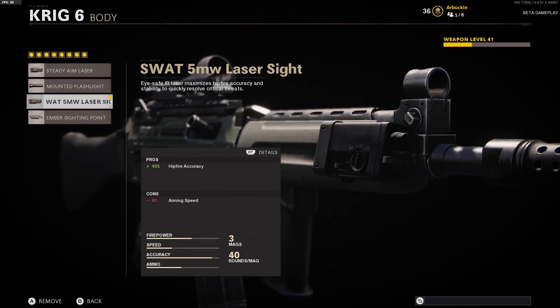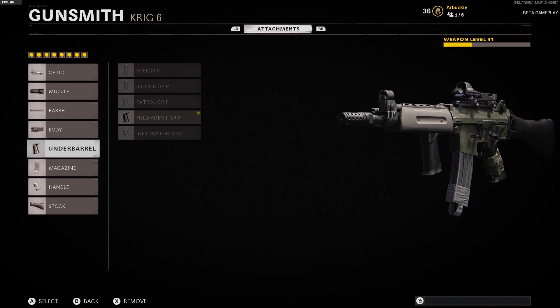The body we're using is the SWAT 5MW Laser. I think this is the best laser to rock because of the 40% hip fire accuracy boost. In those really close-quarter gunfight situations, if you run around a corner or through a doorway, you're going to be able to just spray and pray and have a massive boost to hip fire accuracy, so you'll land a lot more of those shots.